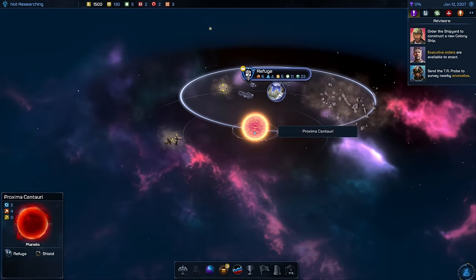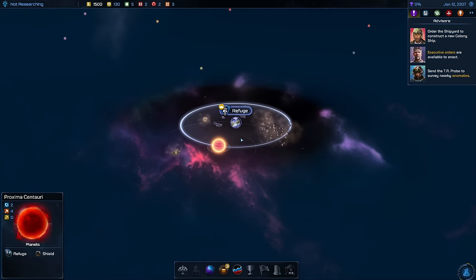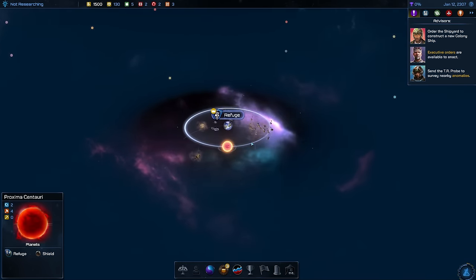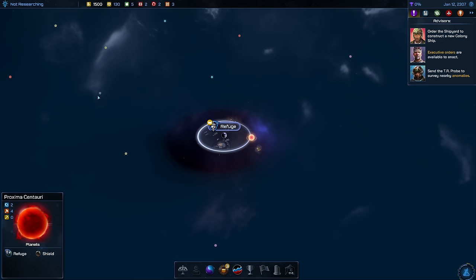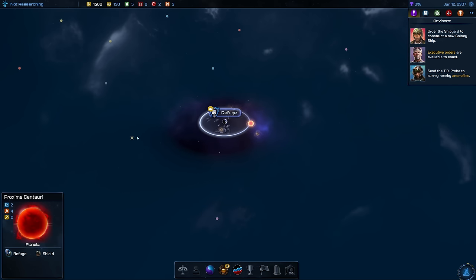We're orbiting the star Proxima Centauri — that is our solar system right now. If we zoom a bit further outside, we can see we're not the only solar system; we have a whole bunch of star systems surrounding us.